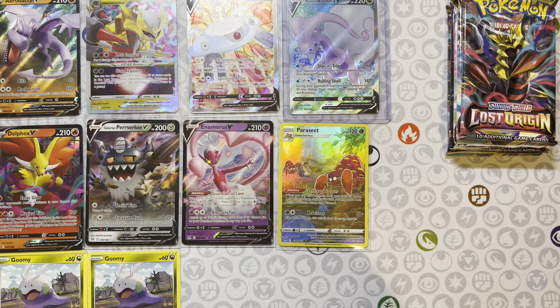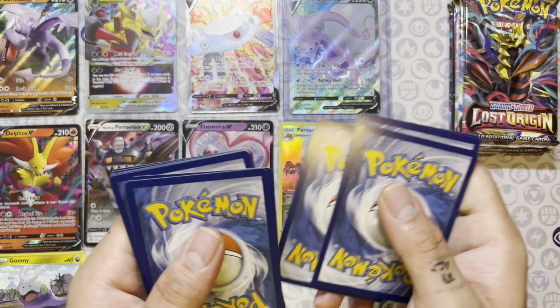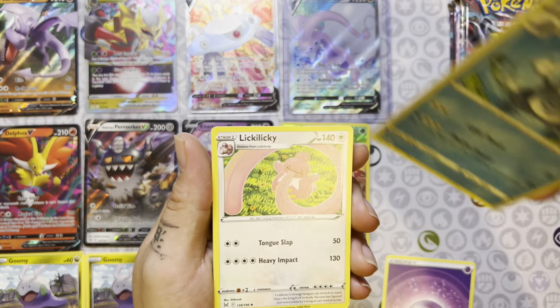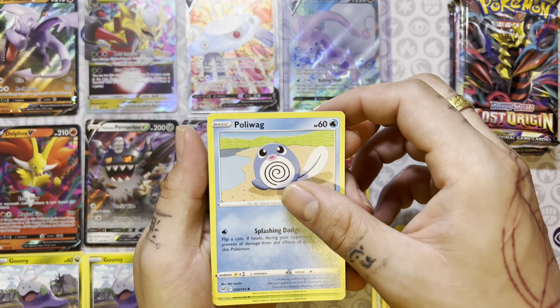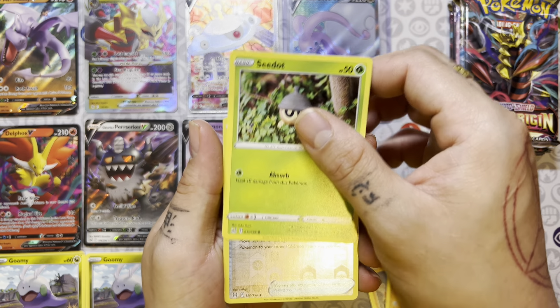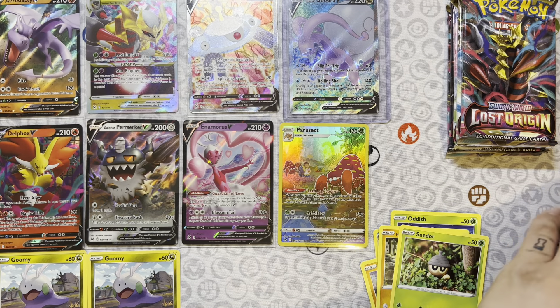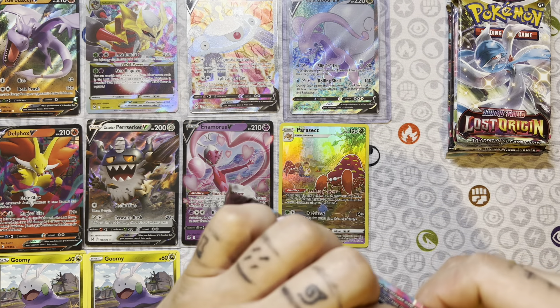The whole reason I even bought these was because GameStop was doing the buy three, get one deal, so it came out to a little bit over $100 — cheaper than a booster box, but you got 12 extra packs. But the booster box might have the pull rates that we're actually looking for, because right now we're not getting it. We're seeing some Vs and a V-Star, but that's still not hitting what we need. Hollow Vileplume — I don't think I have that.